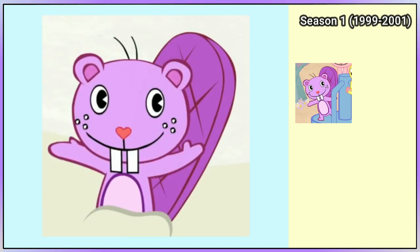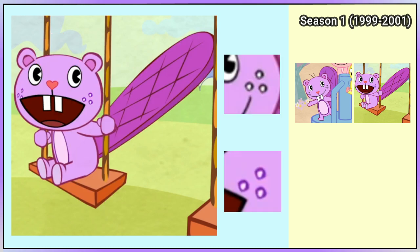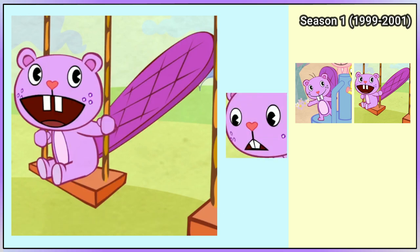After this, this look for Toothy only appears in the intros for the rest of Season 1. Toothy next appears in Treasure Those Idle Moments. His hairs on his head are gone, and the outline of his freckles changed from black to purple. This is also the first time his teeth can be seen changing to the standard buck teeth. This is the normal look for Toothy that we see from here onwards.